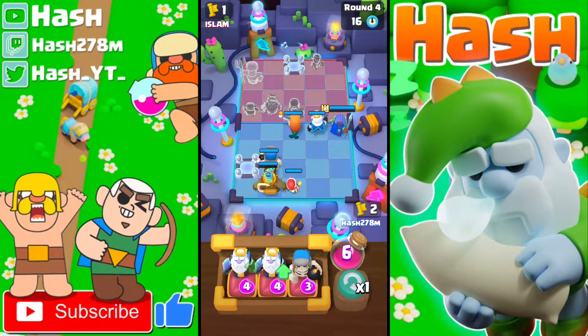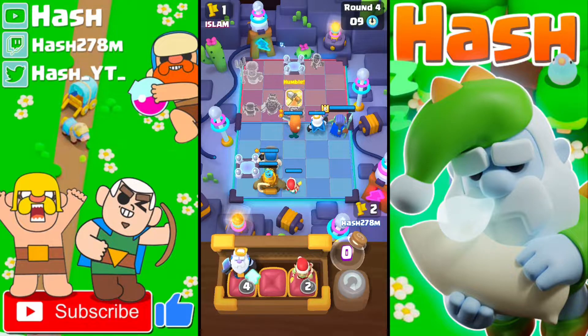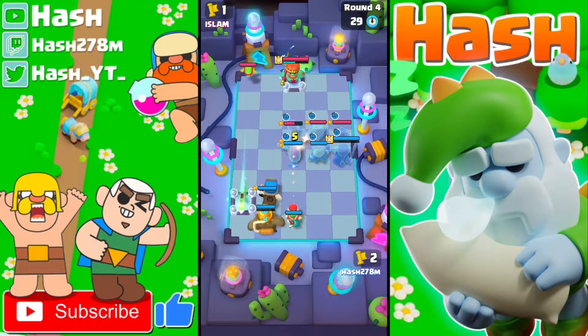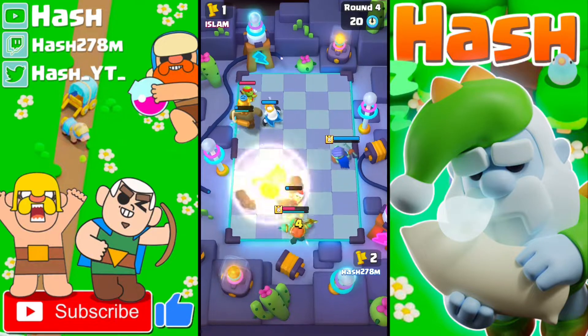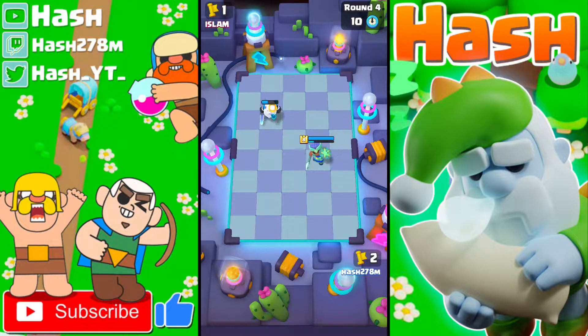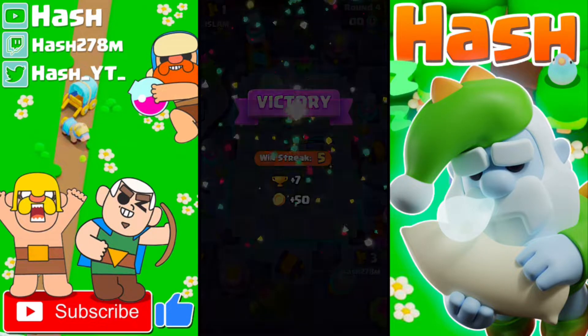In round number four, upgrading the Giant Skeleton to the stun duration isn't bad, so I'll do that and upgrade the Valkyrie to the second ability as well. He missed his Spear Goblin — that's really huge. The RC is protected from the Wave Master's ability, the RC's ability is going off, and it's clear we will win. This deck is actually not bad against Wave Master players because the RC will always be protected.